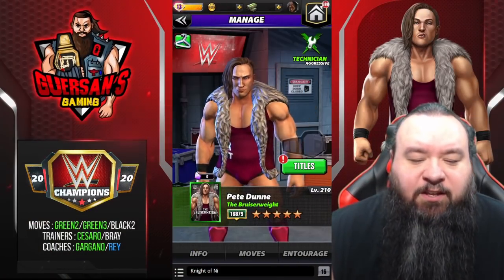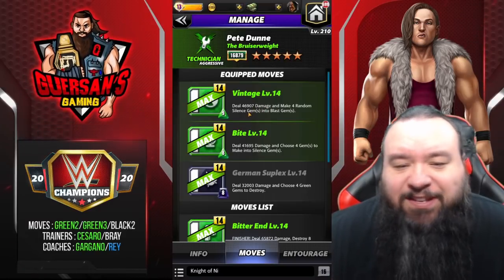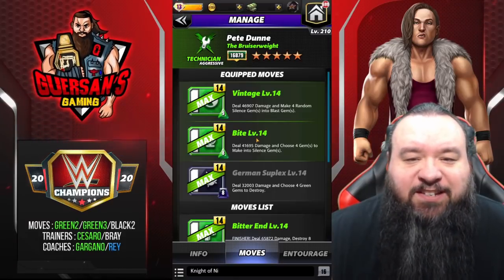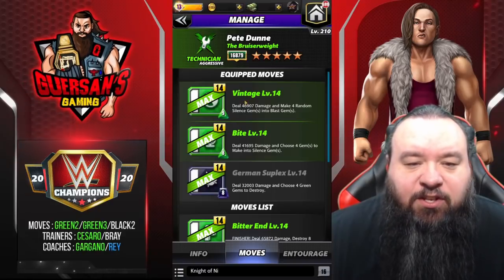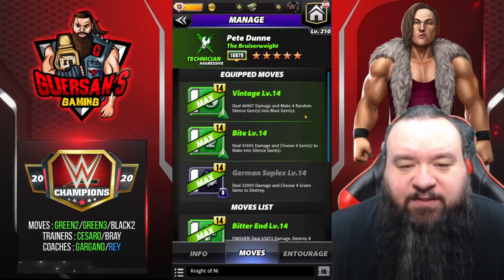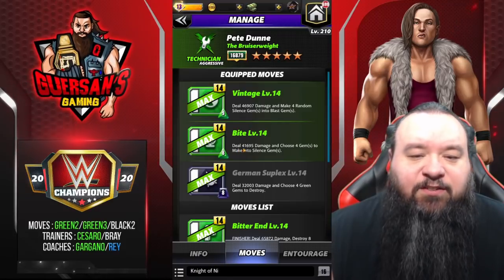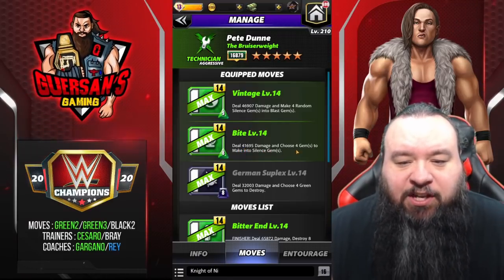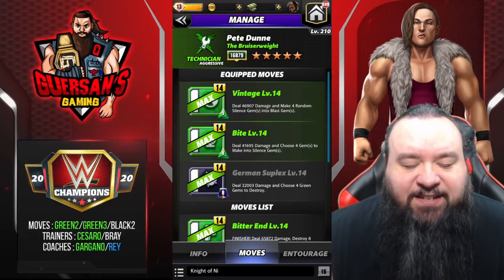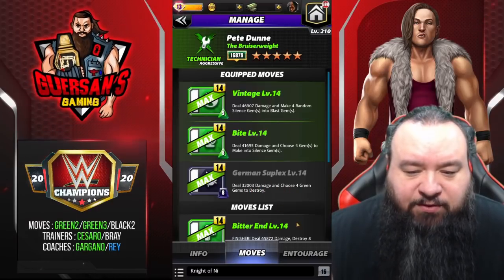Second moveset — a small variation of the first one. We're going to be using green two instead of green one, still using green three, which means this is a five-star moveset. It is: Vintage, 9 MP green move, deals 47k damage and makes four random silence gems into blast gems. The Bite, 8 MP green move, deals 41.7k damage and choose four gems to make into silence gems. And the German Suplex, 8 MP black move, deals 32k damage and choose four green gems to destroy.